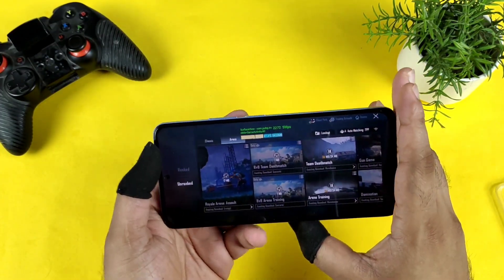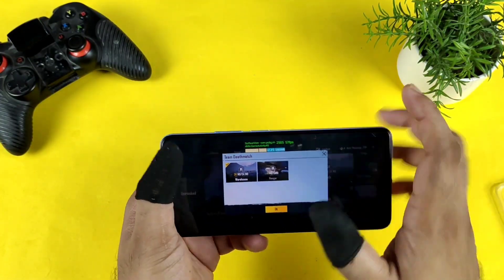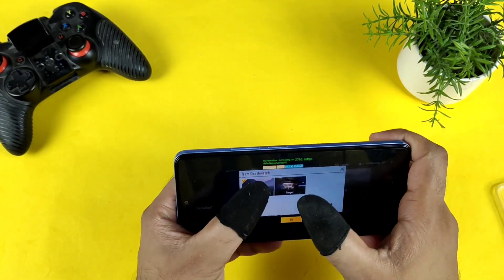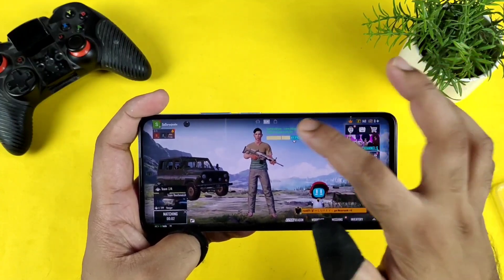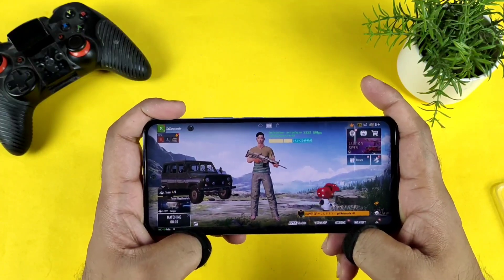I'll definitely compare this Dimensity 920 processor with other smartphones, so make sure to stay tuned for those videos if you're interested in other phones' graphics settings. I'll upload those videos as soon as possible. So let's do a couple of minutes of gameplay using 60 fps and then I'll wrap up this video with the gameplay experience.